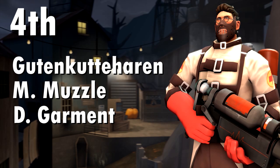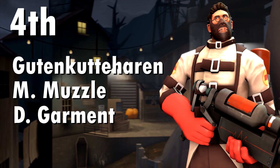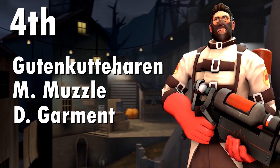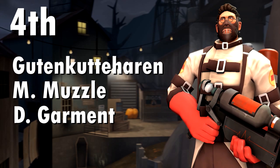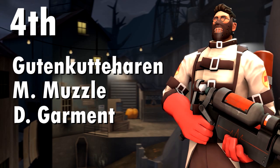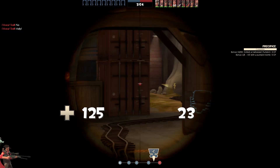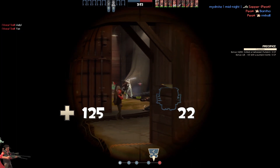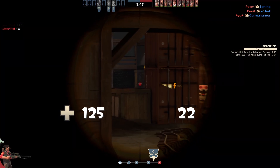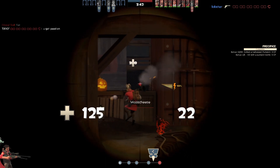In fourth place we have a Medic cosmetic set that could be taken different ways. We'll start with what I have listed: the Guten Guterhaarren, the Madman's Muzzle and the Derangement Garment. The Madman's Muzzle and Derangement Garment came together as a workshop set, and I think the Guten Guterhaarren complements them quite well. One of the major traits of a sociopath is being extremely charming, so instead of using something like the Mad Doctor or a crazy hairdo, using a more refined cosmetic like this makes it feel more eerie and creepy.